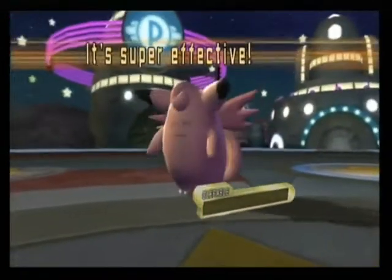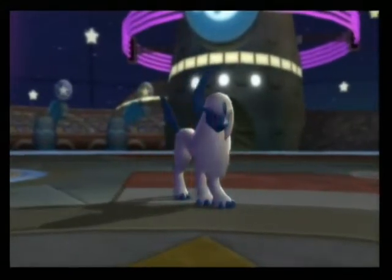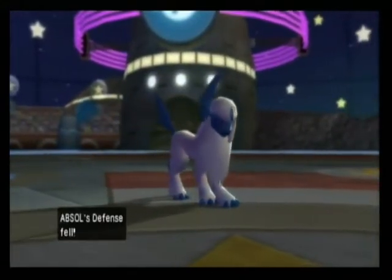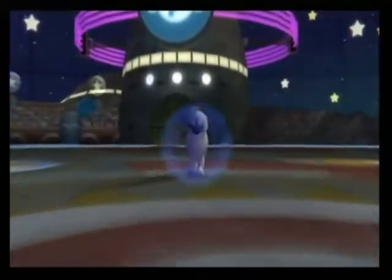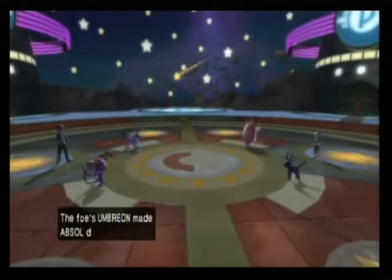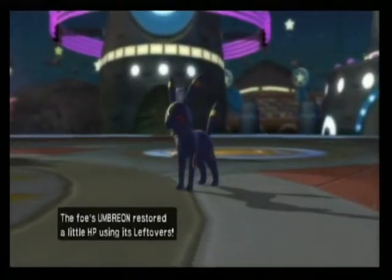I also went for Superpower, but that was meant for Clefable anyway, and I get a critical hit — but it goes down to its Sash actually. I find that quite rare, but turns out the Clefable was holding a Focus Sash. And Umbreon goes for a Yawn, which is kind of annoying because it's going to send me to sleep at the end of the next turn.